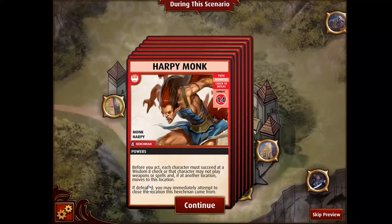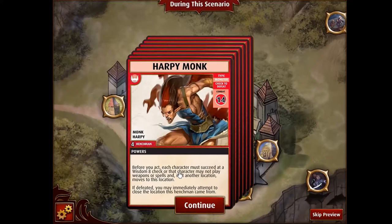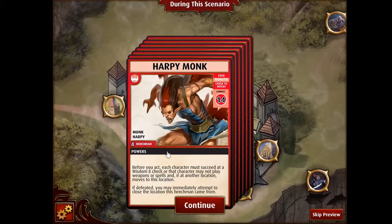This was supposed to have been a real pain. Basically, whenever you encounter one of these harpies, every single character in the party — not just the person fighting them, or everybody at the location, but everybody — needs to make a Wisdom check, or they cannot play spells or weapons. And if they fail this check, they get sucked to the location of the person who found the harpy monk, which can cause some problems later if you're temp-closing or if you encounter something that affects everybody at the location.